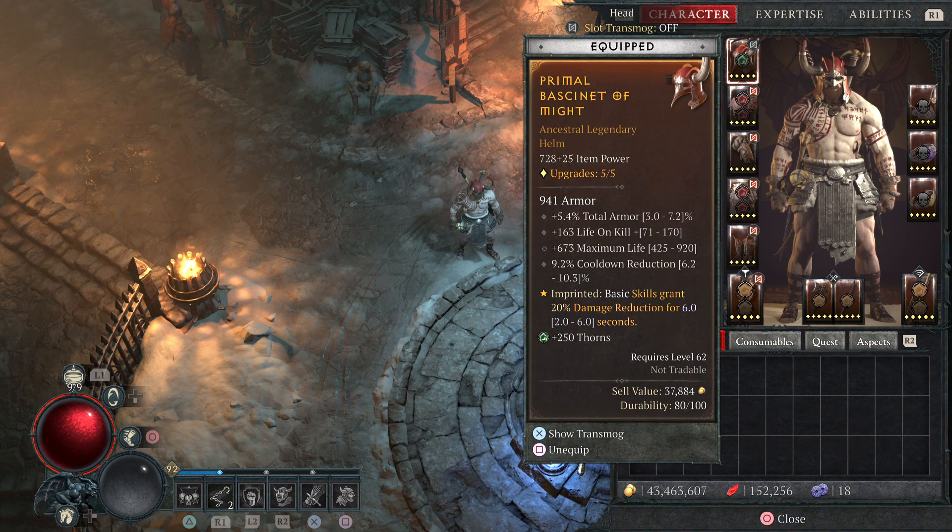So the helmet affixes: total armor, life on kill, maximum life, cooldown reduction. Those are really important to try to find.